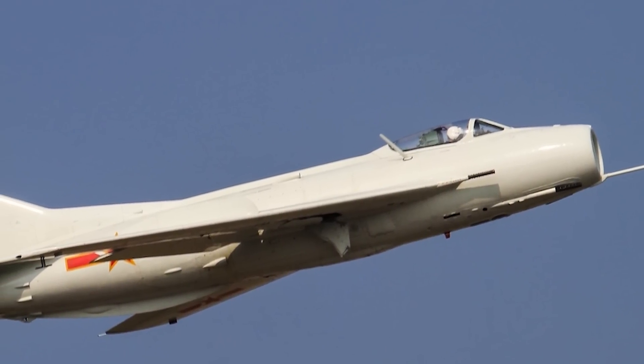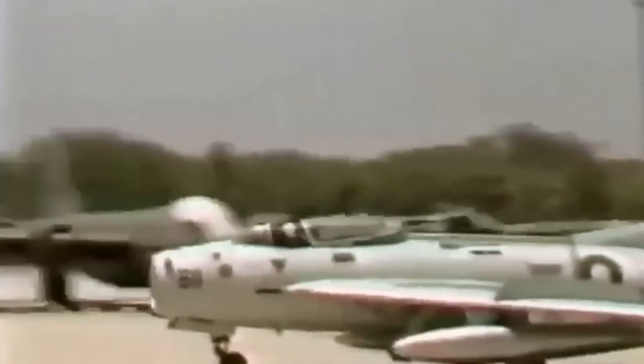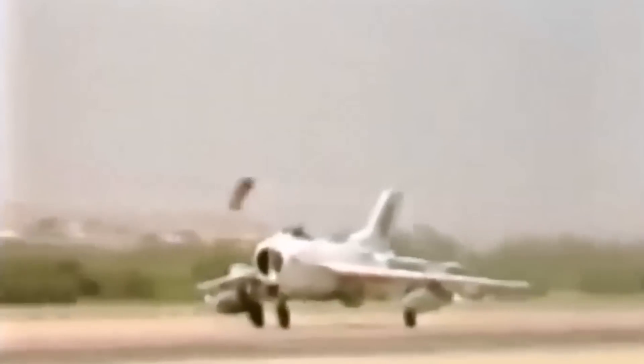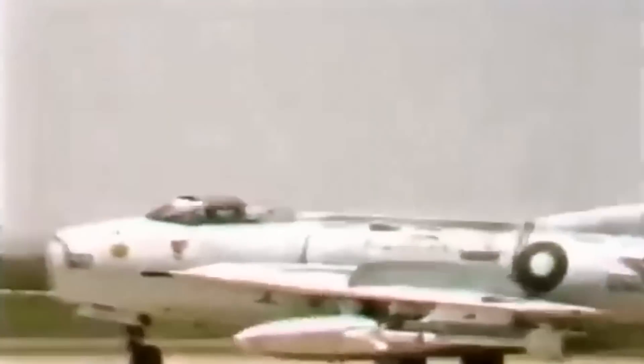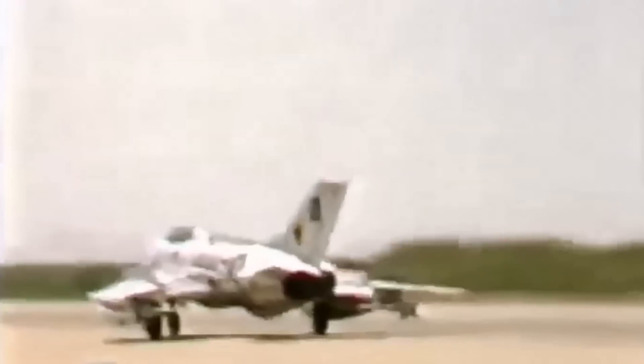The Shenyang J-6 aircraft marked China's first foray into supersonic fighter jet production. Manufactured by the Shenyang Aircraft Corporation, the type was a licensed copy of the Soviet Union's MiG-19, acquired by China in the late 1950s with the aim of domestic production. Beginning production in 1962, the model emerged as the world's first mass-produced supersonic aircraft, with over 4,500 J-6s being built throughout the years. With its distinctive delta-wing configuration, sharp leading edges, and swept-back trailing edge, the J-6 showcased remarkable maneuverability. Equipped with two 30mm cannons and the ability to carry air-to-air missiles and ground attack weapons, the model proved its worth in historic Cold War conflicts such as the Sino-Indian War and the Vietnam War.